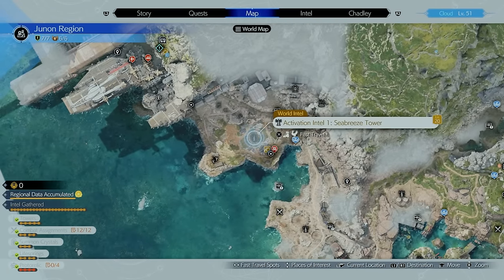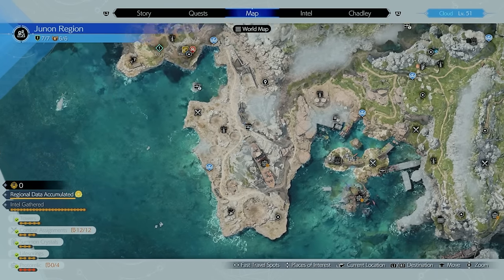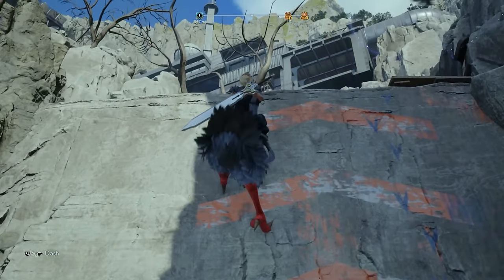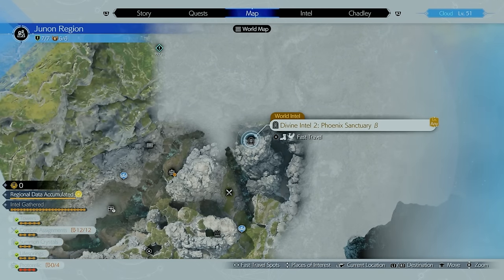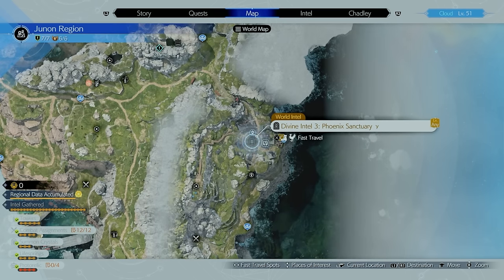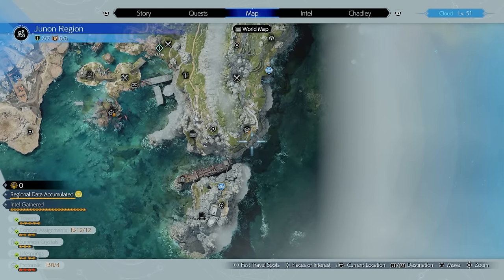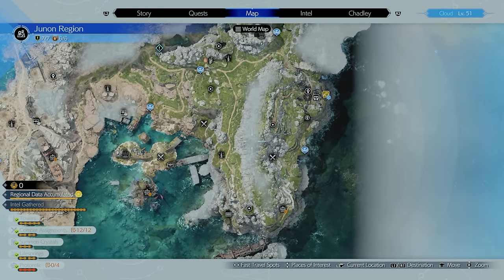When you arrive in the Junon region, one of the first towers is going to be Activation Intel 1 Seabreeze Tower. This reveals the first Phoenix Sanctuary as well as the first proto-relic marked as Phenomenon Intel 1 on your map. Make sure you have your Chocobo so you can climb the various mountain areas. Phoenix Sanctuary Alpha is located over here on the map; Phoenix Sanctuary Beta is all the way at the top right; and Phoenix Sanctuary Gamma is all the way at the south end. Thanks to comments, I found out you can get to the south area by entering from the south side via the Crow's Nest — or you can just unlock it via a side quest.